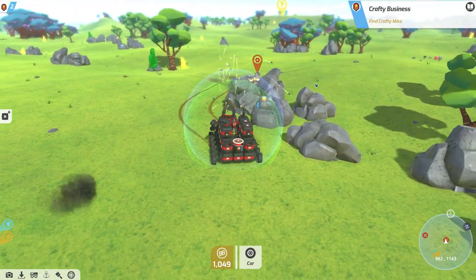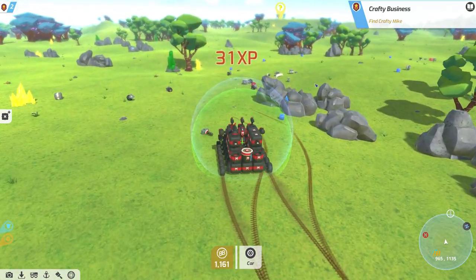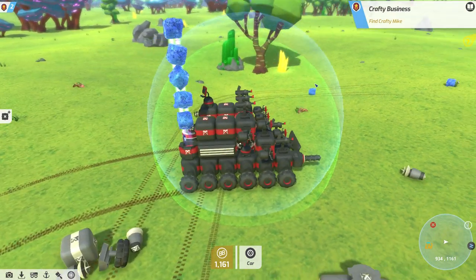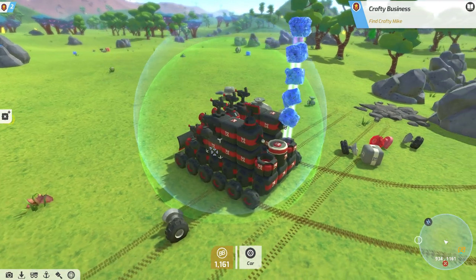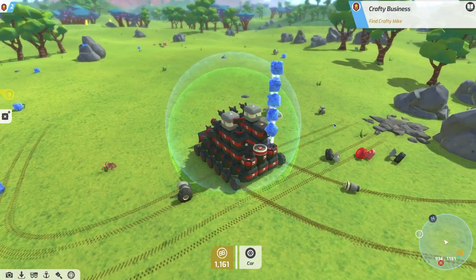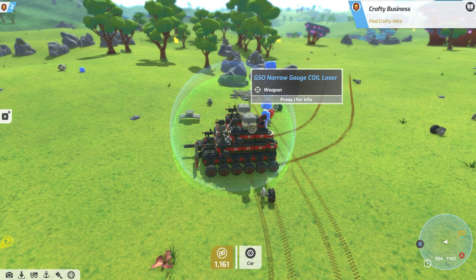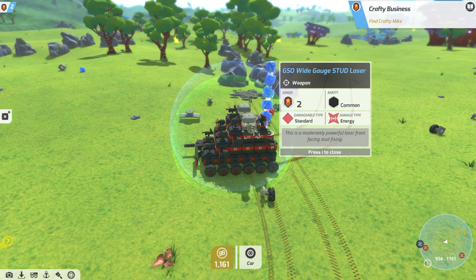Looks like one of those guys got shot. He has a collector — it would be nice to get another collector for free. He's got another plough, a few more blocks, and he's got some lasers. These are better ones. Unfortunately they're not the right colour when I attach them, so I'd have to change my skin colour. These are better lasers — this one is a wide gauge, and the one I had before was a coil laser with standard damage. This one is a little bit more powerful, a grade 2 weapon.